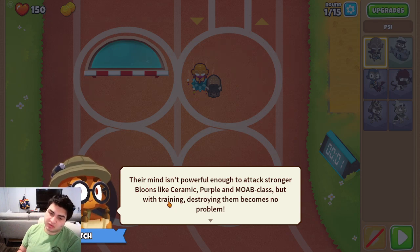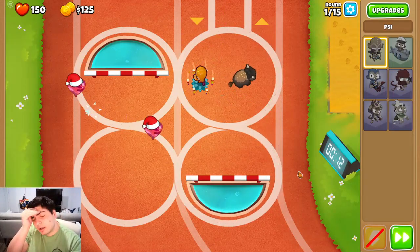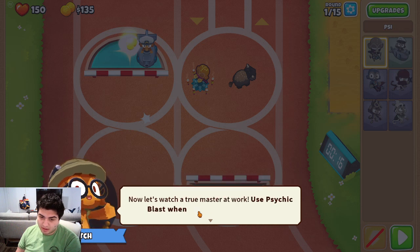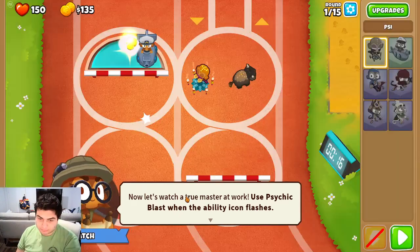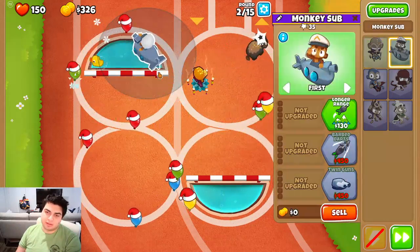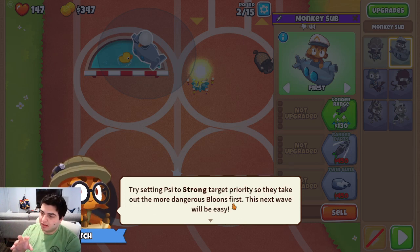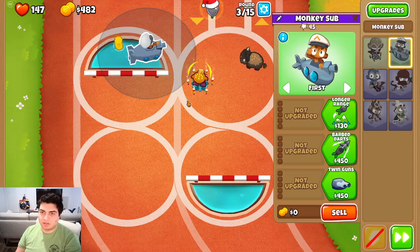Their mind isn't powerful enough to pop ceramic, purple, and MOABs yet, but at higher levels they are. They're quite good for CHIMPS — they can attack anywhere. Psy's range with their ability is limited, however they can target balloons anywhere in the map. Their third level ability only works within Psy's range, as opposed to the level 10 ability. The stronger Psy gets, the better their concentration — they attack faster, target more balloons, and even hit balloons near the target. If they can pop a balloon, it'll attack nearby balloons. Putting Psy on strong is usually the way to go.